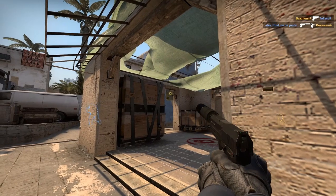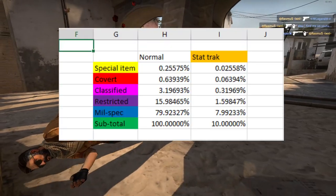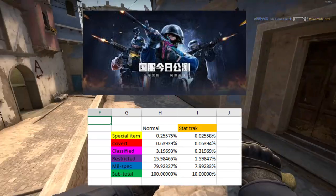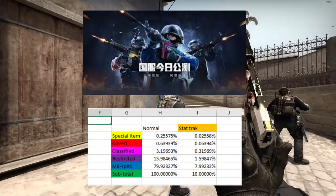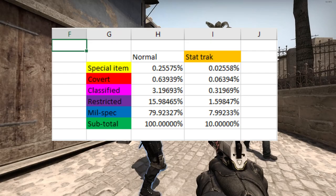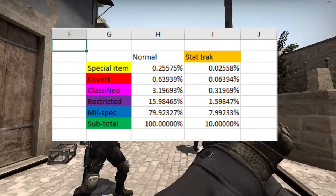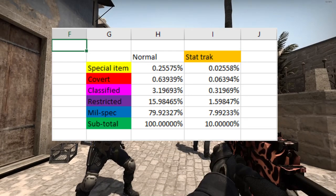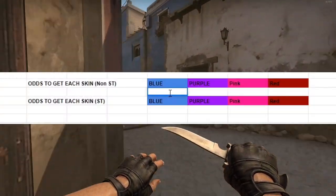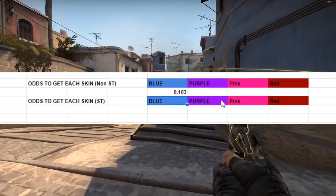The next thing we needed is the odds of getting each skin in each condition. We already know the odds to get each type of skin because Perfect World released it when CSGO was released in China. It was around 80% for blue items, 16% for purple items, 3.2% for pink items, 0.64% for red items, and 0.26% for yellow items. Also, there was a 10% chance of getting a StatTrak item. By dividing the percentage by the number of skins in that rarity, we can get the odds to get each skin.